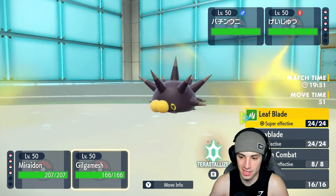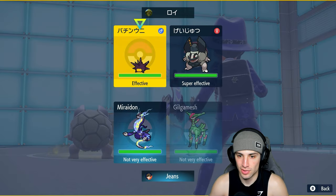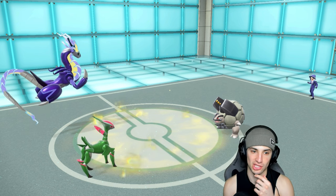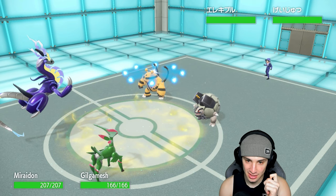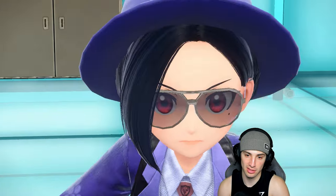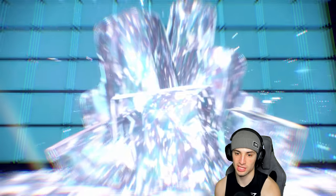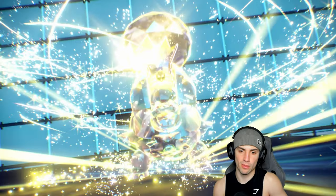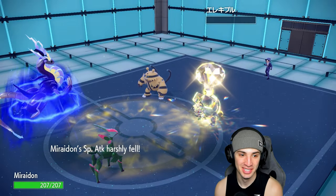We throw Draco Meteor into the Electivire slot — it goes into Motor Drive, gets an Electric Seed boost to defense. Good thing I'm using special attack. They Terastallize Golem into Electric type — I think they're going for Discharge. I say bye bye to Electivire with Draco Meteor and take the special attack drop. Leaf Blade does good damage on the side.